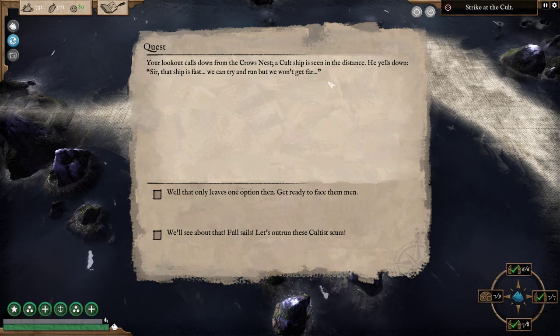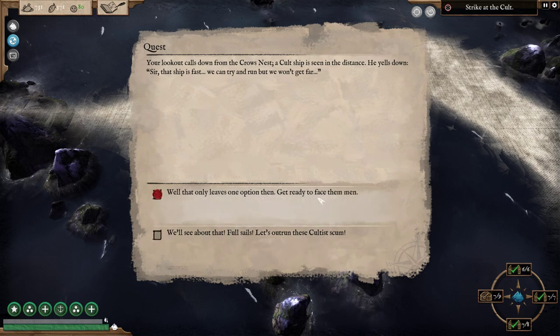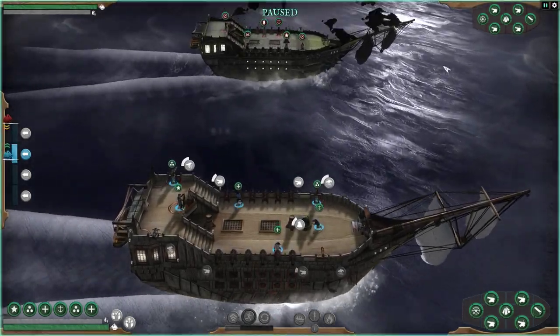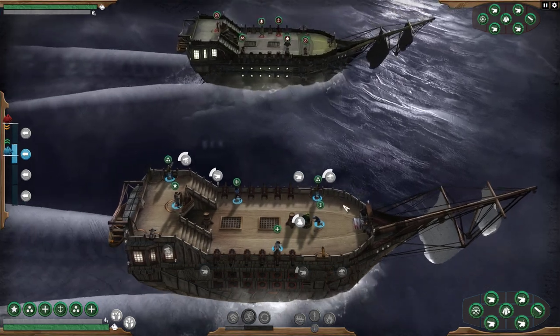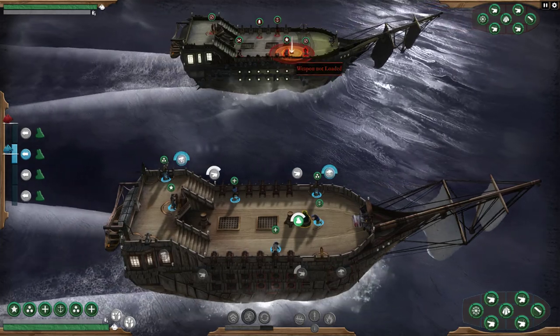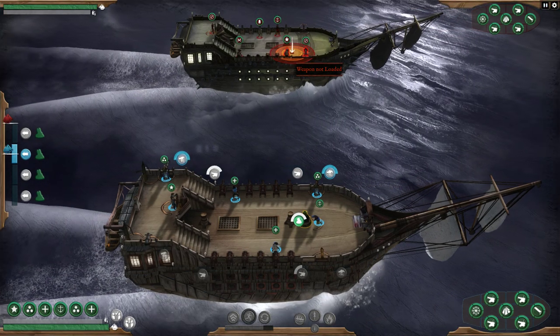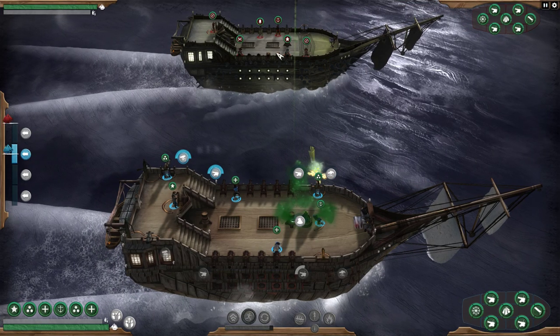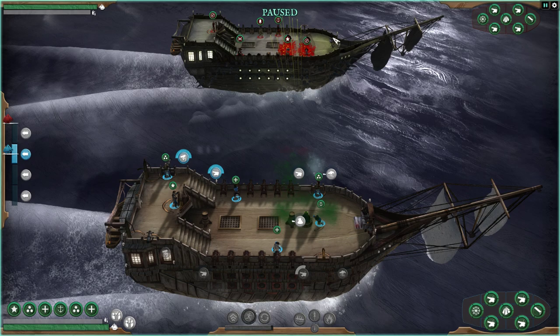Lookout calls from the crow's nest — a cult ship is seen in the distance. He yells down: 'Sir, the ship is fast, we can try and outrun but we won't get far. That only leaves one option.' Let's do it! They're in a sloop. We got the acid bombs now on the mortar — this is going to be amazing. A comment mentioned the hull breaker was a great option too, because you can damage their medical section.